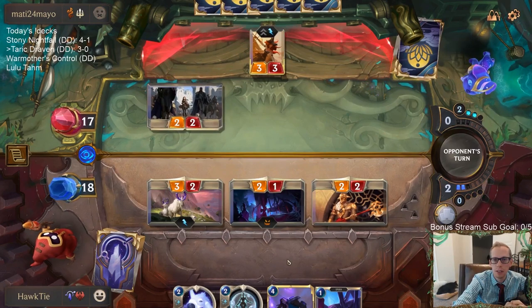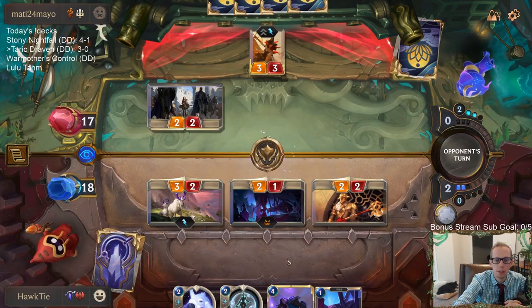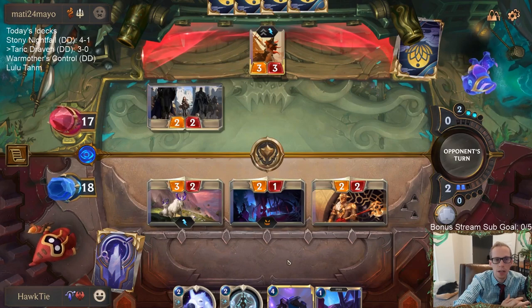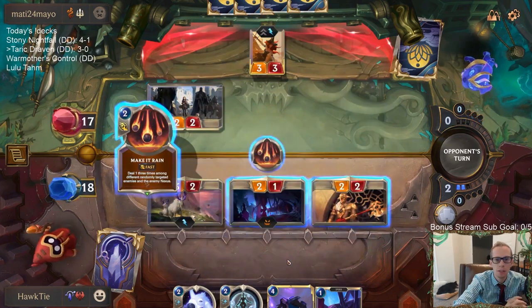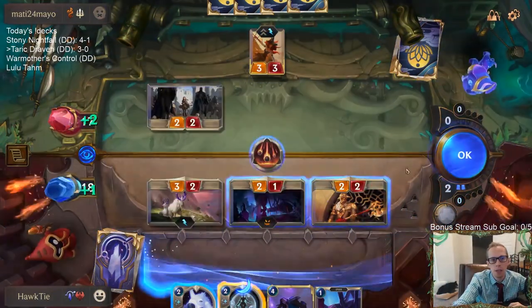Getting Misfortune out of play is very important. Sharp Sight would be what would save Misfortune — I kind of felt like they have Ranger's Resolve. Oh it's Mega Rain, okay we're just gonna let Mega Rain happen.